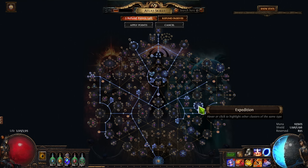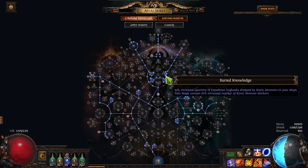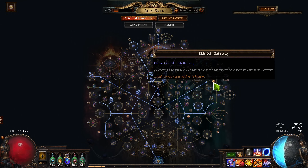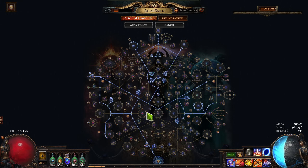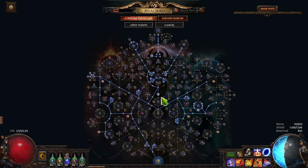And last up, Expedition — which is really just taking Extreme Archaeology, and then also taking Buried Knowledge for the Logbook drop chance. After that, I just went for as many chances for maps to be duplicated as I could grab with the remainder of my points. Since Essence is not on the map device, I'm still using all of the Eldritch Gateways. If you didn't need to use the Seventh Gate, you could put all those points into even more map duplication chance, thus increasing your profits.